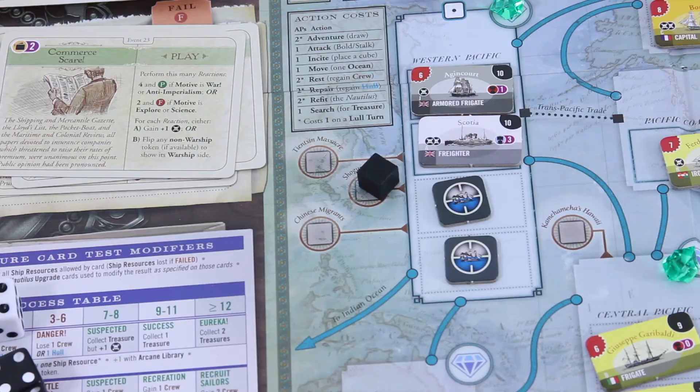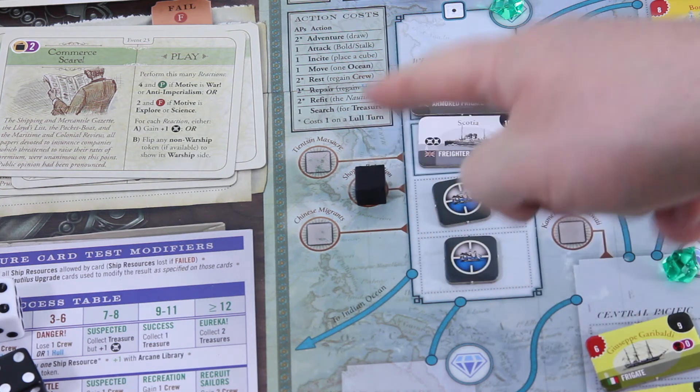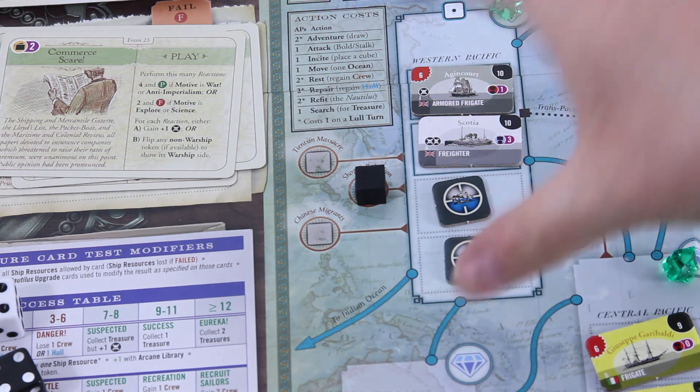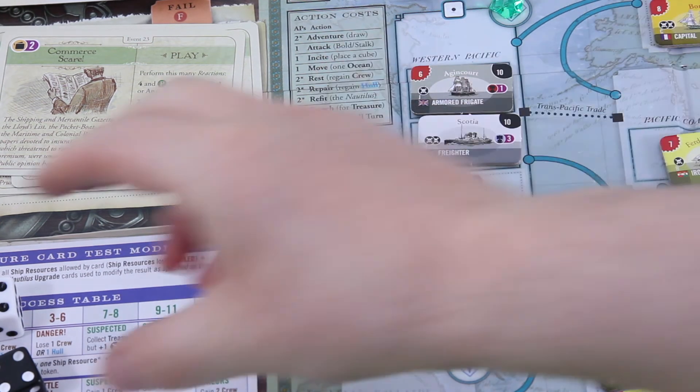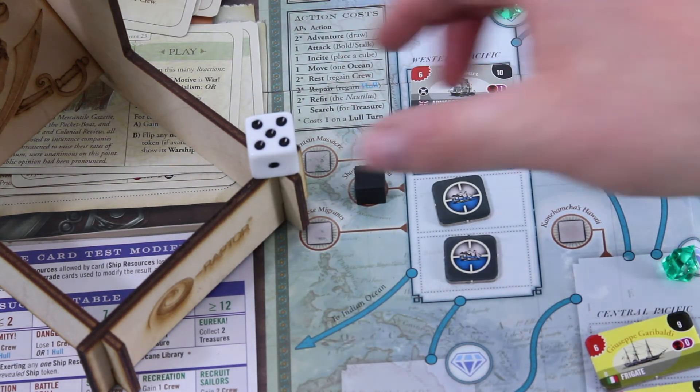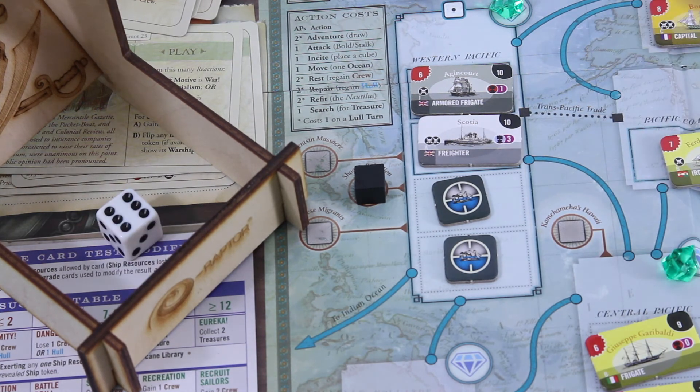I just noticed — I think we had a lull turn earlier and whenever you do a lull turn you check for uprising markers, and I think I didn't do that. That's tough. I don't know how many ships were there then. Let's make it as mean as possible and do the roll now. I believe there was one ship at that time. It's now one plus two equals three — I need to roll three or more with one die. Yes — okay, no harm done.